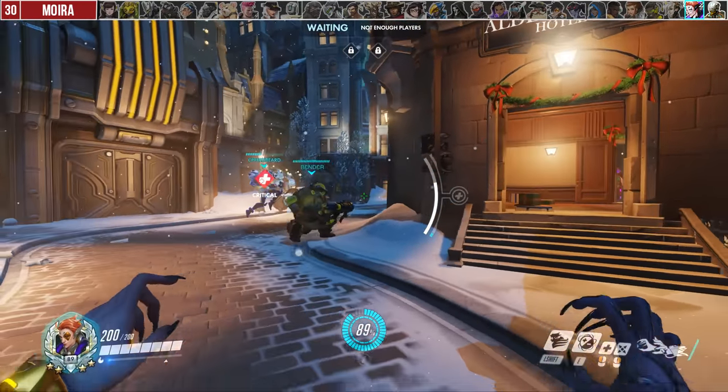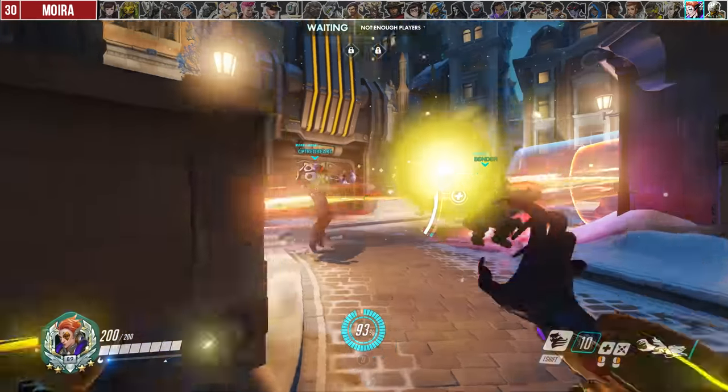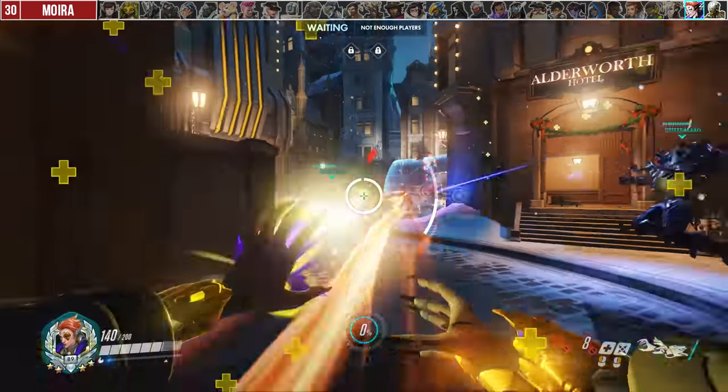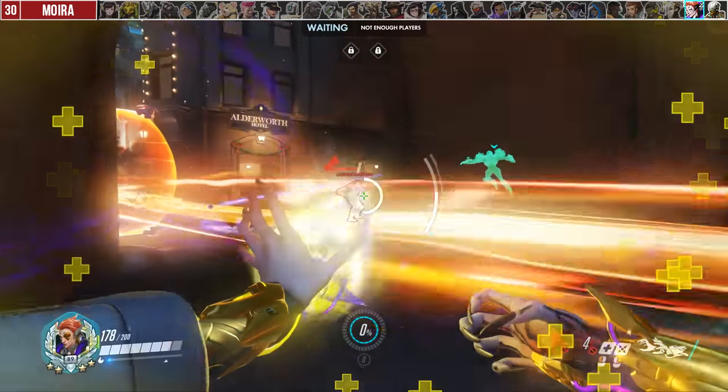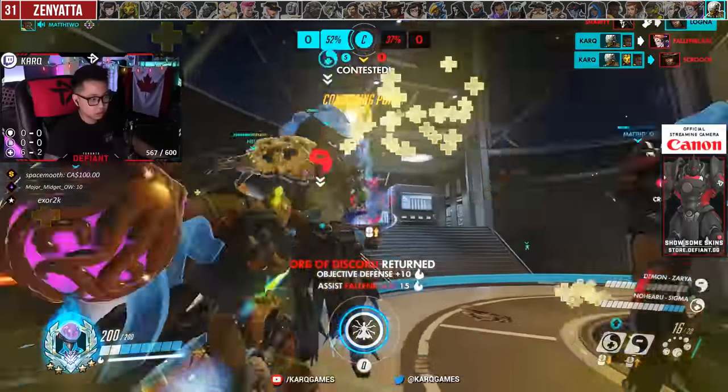The mistake I find for Moira is not using coalescence enough. This thing builds so fast that holding onto it just because you're hesitant is often less valuable than just using it and building up another one in 30 seconds.